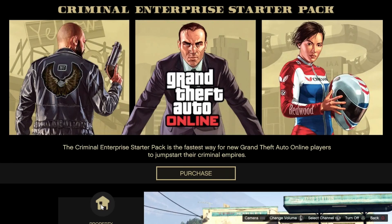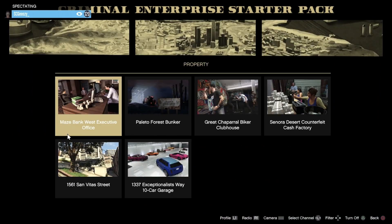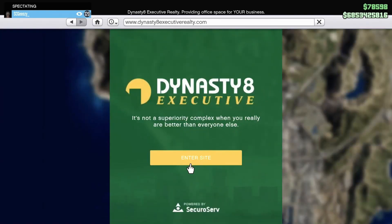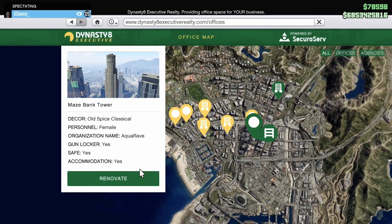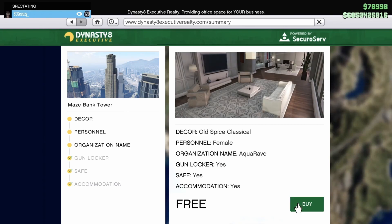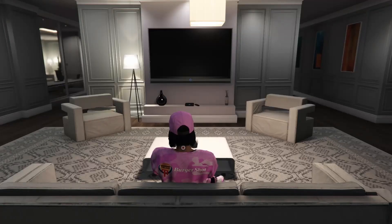Hit right on the D-pad one more time so the channel selection comes up. Once it's up, hit left on the joystick — in the top left corner you should see that you're spectating. You'll also have the TV menu in the bottom right corner. At that point you can touch the left joystick. Go into Dynasty 8 and open up the website. Go to your CEO office that you currently own and renovate it — just change the organization name font since it costs nothing, click Renovate, and save it. Wait until it shows as finished/pending, then hit Triangle to exit the internet.